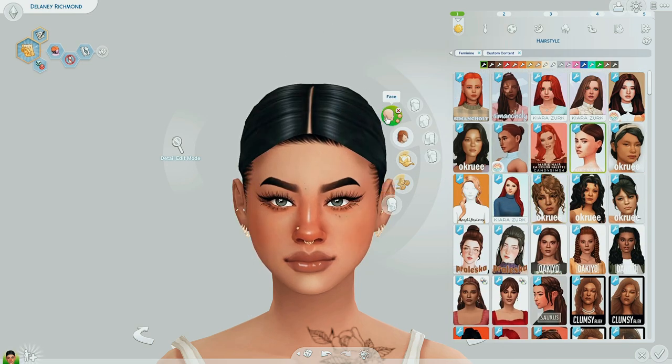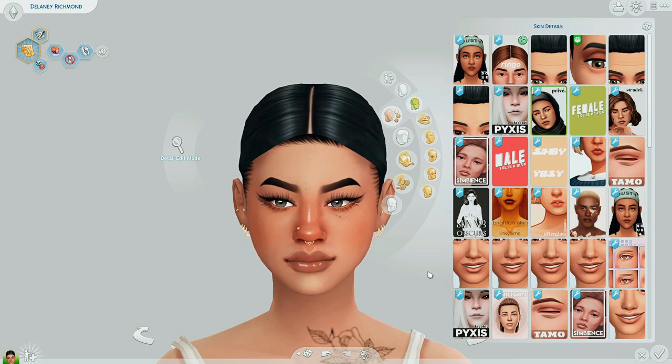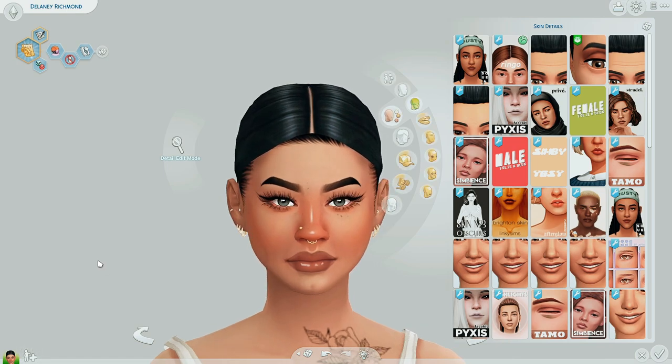I absolutely love my skin details to freaking death. I actually do use a default skin — if you're unaware, they basically replace every single skin in the game. Like every single sim, even the ones you don't play, have the same skin. This is actually my default skin — I forget what it's called but I'll leave it in the link below. I think it's a lot better than EA's typical default skin. I'll go ahead and take off all my makeup right now — you can see it just looks a little bit different from regular EA skin. Love it.